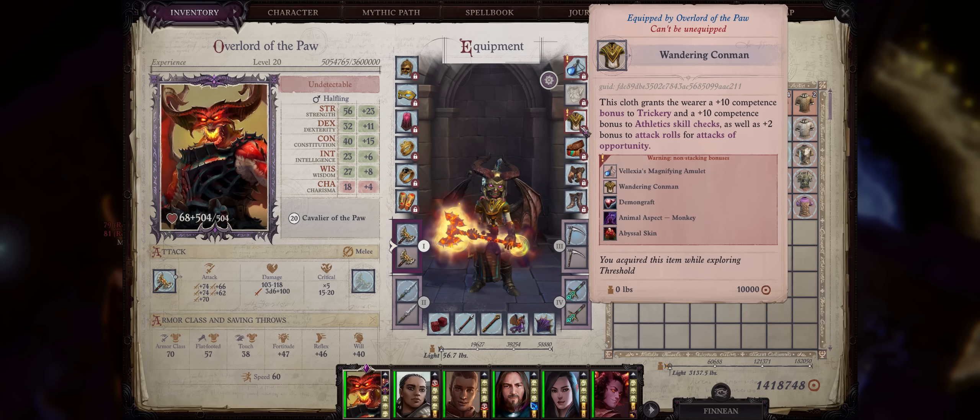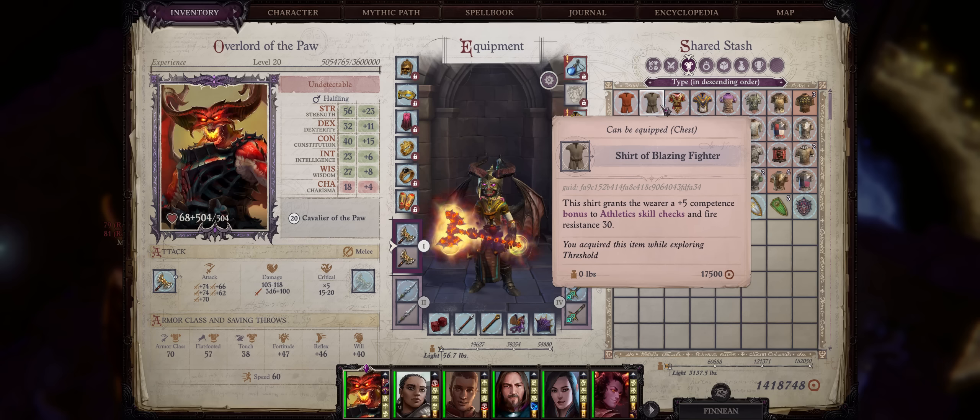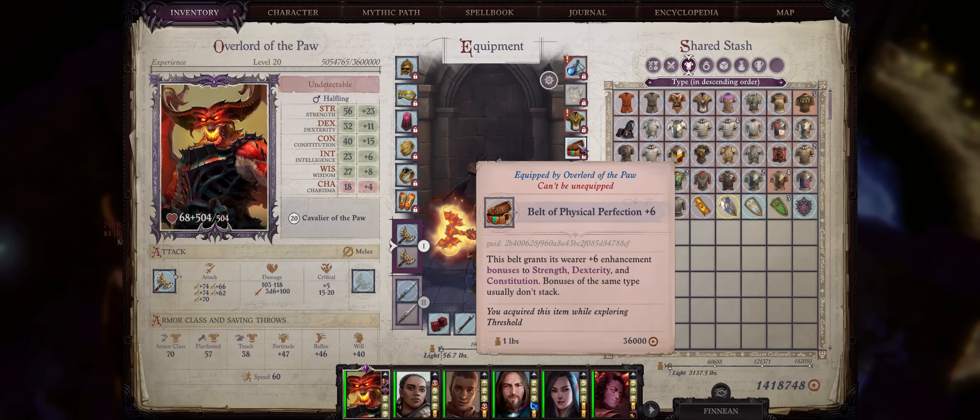For the clothing slot, the Wandering Commoner is the best choice for the very powerful bonus to Athletics, but most importantly the untyped boost to attacks of opportunity. Since we have very high critical range with a tripping pet, we get lots and lots of attacks of opportunity. Earlier, the Shirt of the Blazing Fighter can also help for the bonus to Athletics skill checks. When it comes to belts, at first belts that enhance both strength and constitution, and after that Physical Perfection belts.